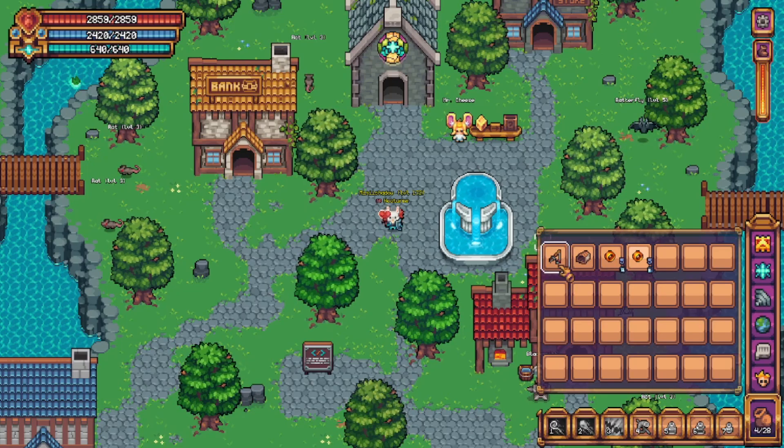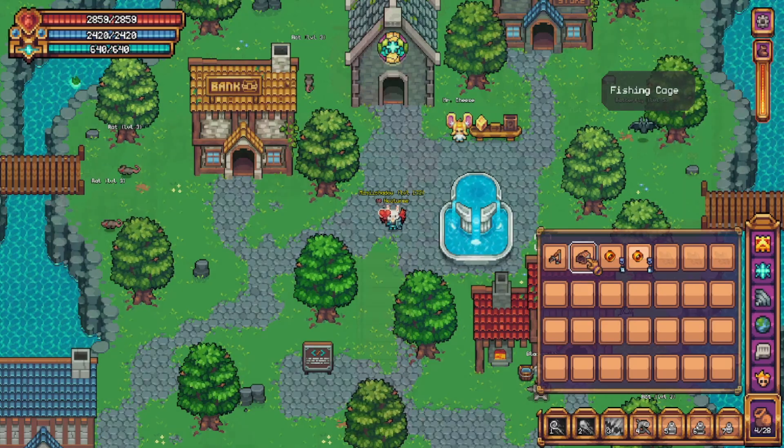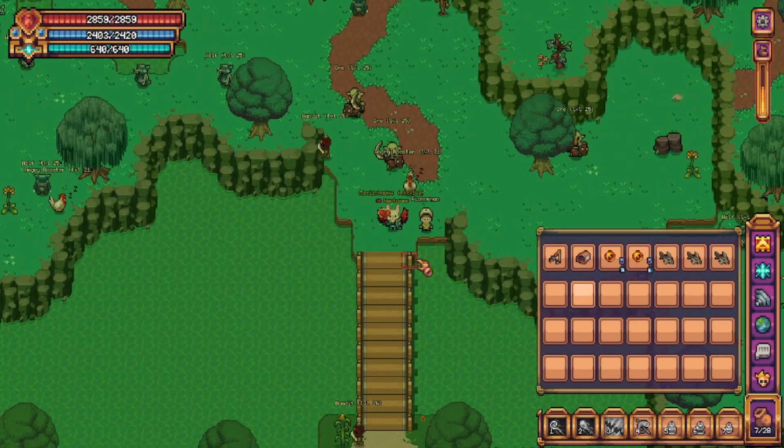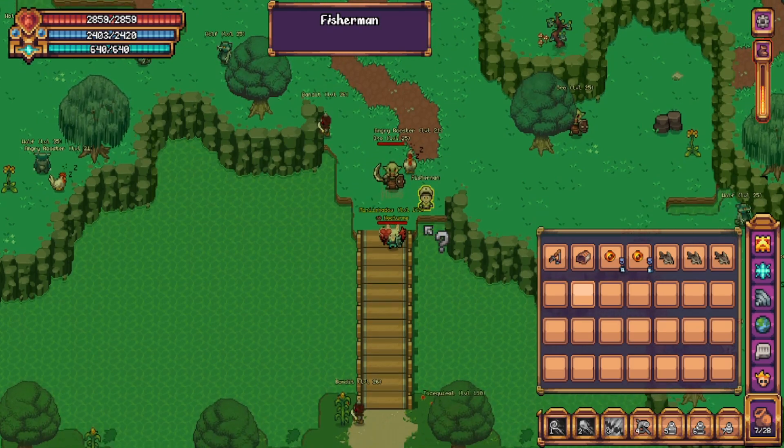Starting with the tools, we have a fishing pole or a fishing cage. Each have their own fishing locations. Both can be bought from the fisherman, who is located north of Catram Kingdom after completing the quest, Royal Pet.